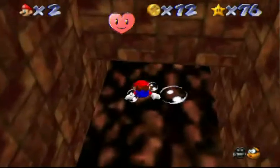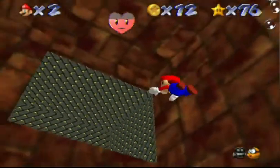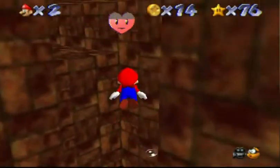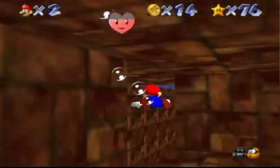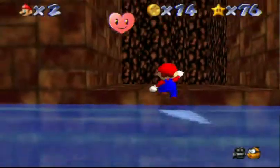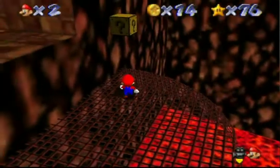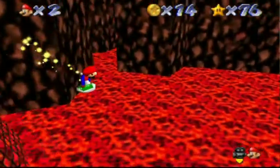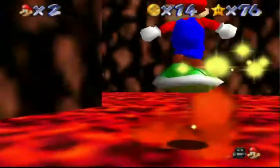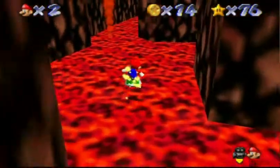Luckily the rest of the level is actually really easy. You've got a water section with no obstacles — the only thing that might kill you is the camera if you're not in Lakitu cam. The sixth coin is right behind the new area, just do a double jump to it. It looks hard but it's not. And I wasn't even close to running out of health. Then there's a shell section — I'm actually really good at shell surfing, so this whole section wasn't a problem for me. I'm bragging. Whatever.